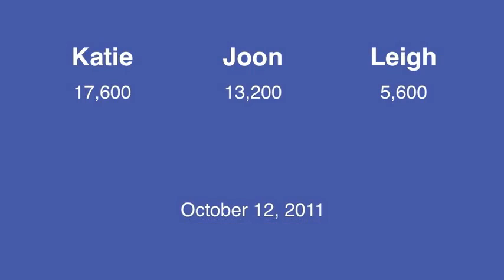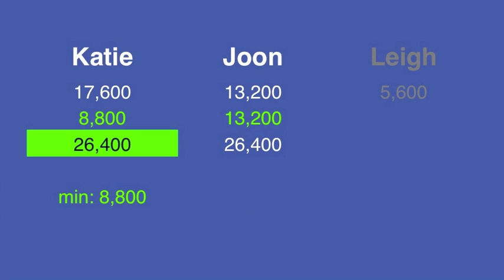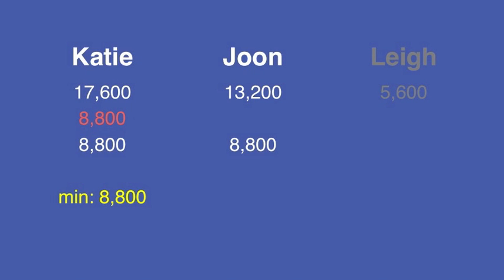Good on Aaron for recognizing that that was a tie situation. He did the math and wagered appropriately. Now let's look at one more example. Here we have Katie leading with 17,600, June in second with 13,200, and Lee in third with 5,600. To stay above June's total should she double up, Katie needs to wager at least 8,800. If Katie gets it wrong, she'll have 8,800. So to stay at or above this, June can wager no more than 4,400.